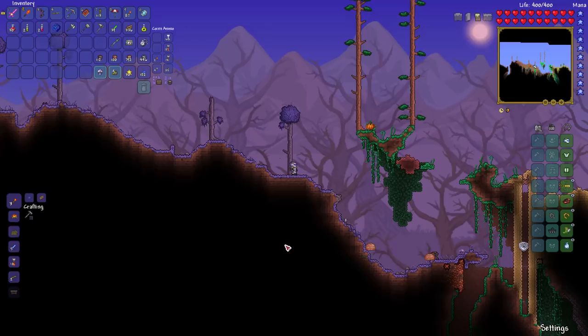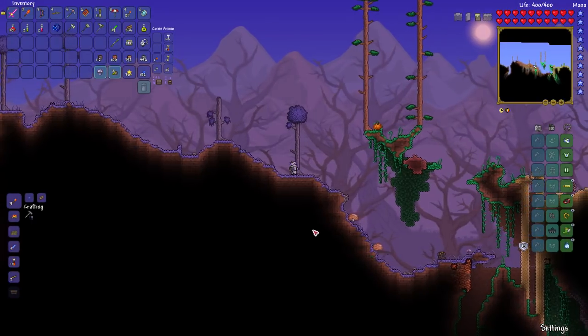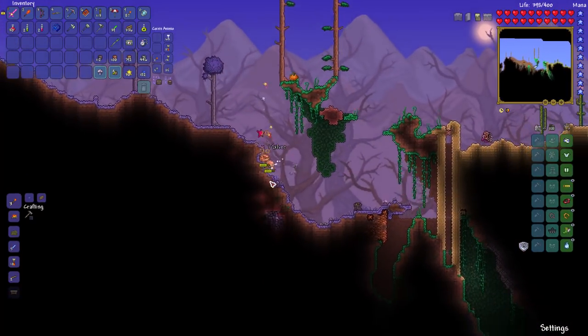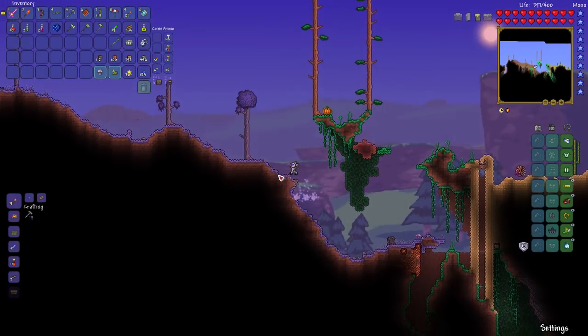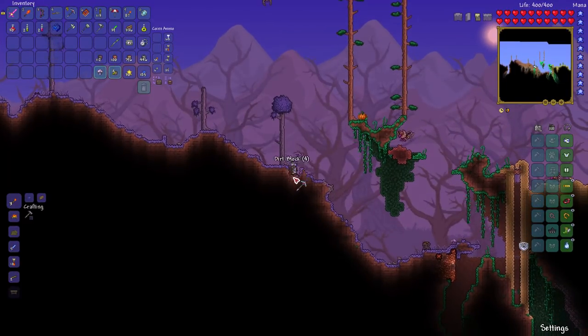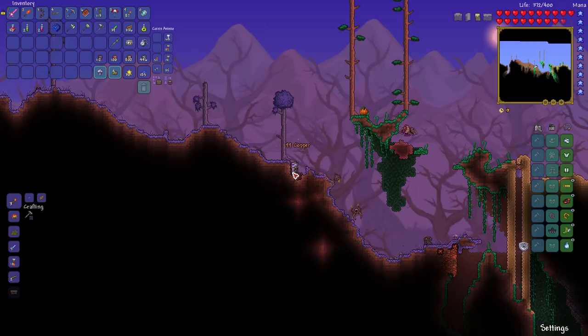You can also use grenades — grenades will also light enough, probably better than the Starfury, actually. But of course you need to find or buy enough grenades to scan the surface of your world. It's also worth noting that these shrines will be outside of the inner 20% of the map, so they will not be right by your spawn point. You'll need to go out a ways. And that is where you will find them.